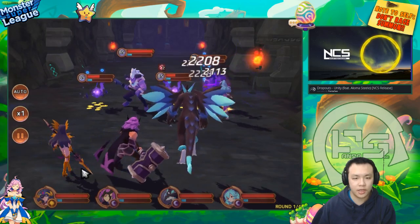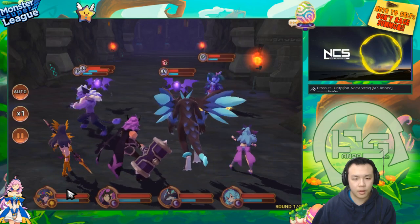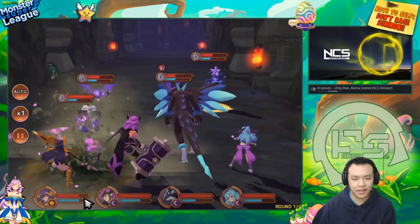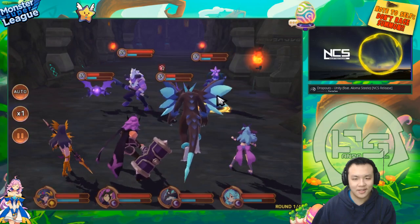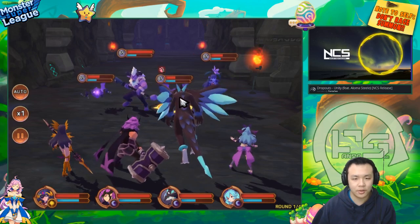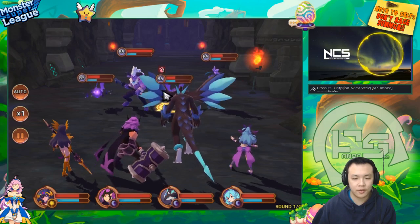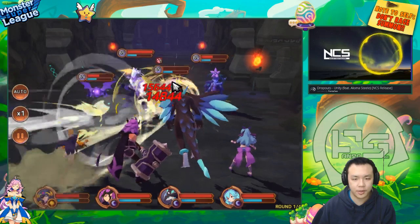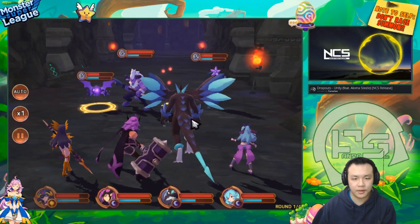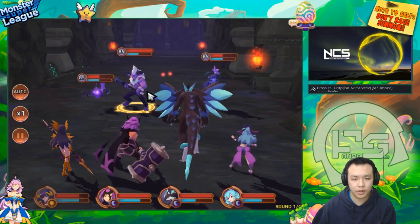Now we're gonna see how well she tanks with four units hitting her at the same time. Yeah, they did barely any damage. Usually in one or two turns you should be able to kill something, so it'll definitely be very, very easy. Alright, we're gonna hit this Sparkler on the Armor Break, and hopefully it doesn't crit so we can see a damage comparison. Alright, that thing crit, but it was like 15k a hit per crit, so we can definitely compare that to another Sparkler.